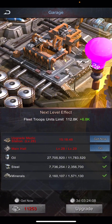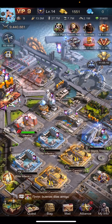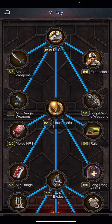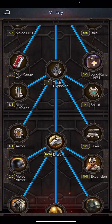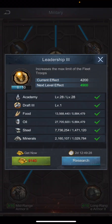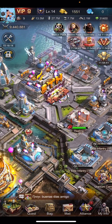The next method is researching Leadership in the Academy. In the military section, there is a skill you can research called Leadership. If you research this Leadership skill, the total number of fleet size is increased by a certain number.